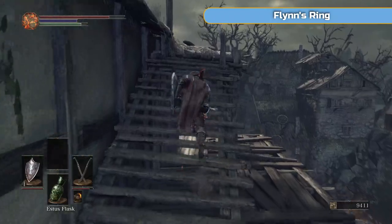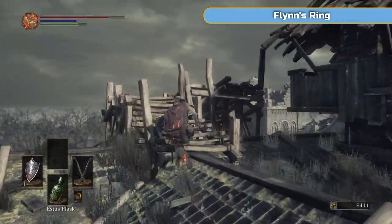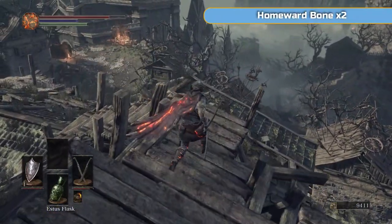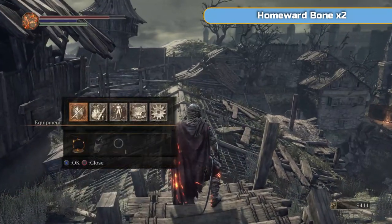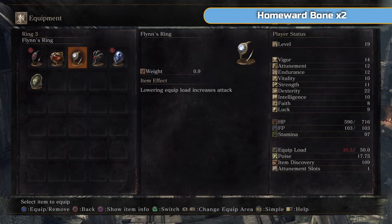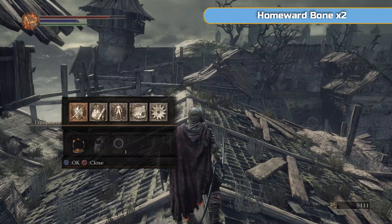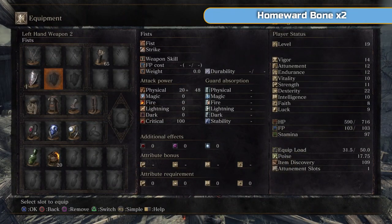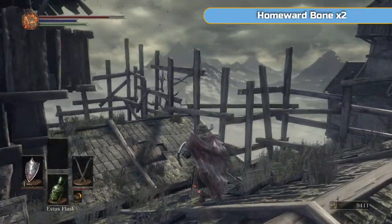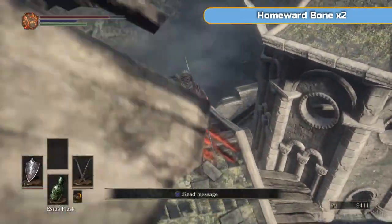And we're at the top of the area now — trust me, this was all worth it. There are two rings up here. We've got Flynn's Ring, which reduces your equipment load but increases your damage, which I'm actually going to wear. I have equipped my bow still — because I have the bow equipped I'm fat rolling. If I take the bow away I'm back to medium. So I'll equip the bow when I need it, which is fine.